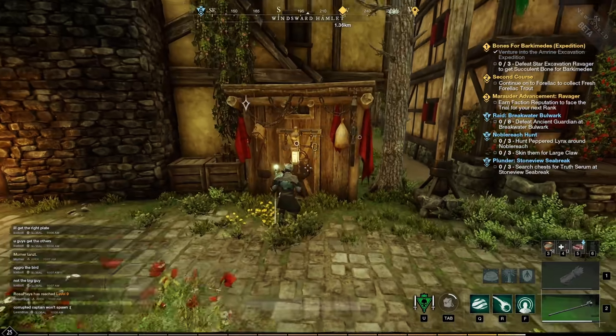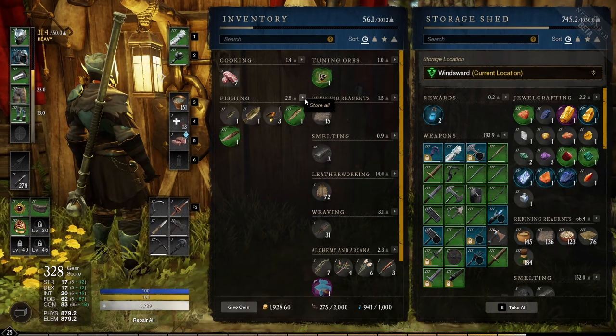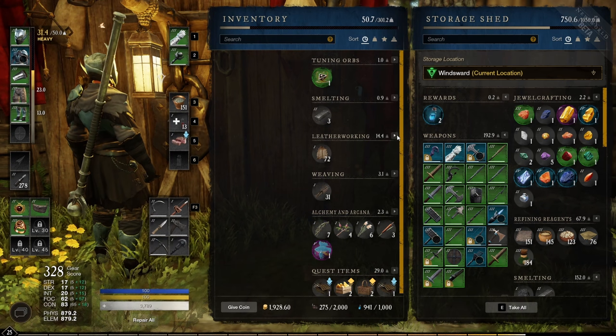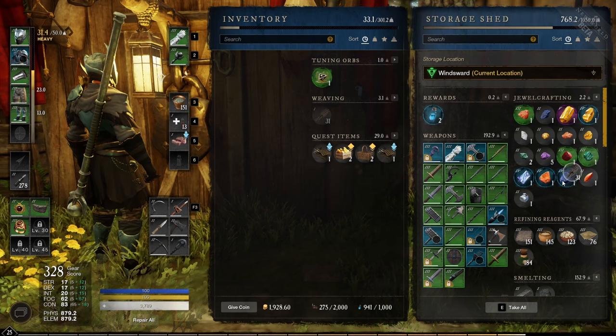An easy way to transfer all your items is to go to your storage, click on the little arrow, and select transfer and store all. If you have a lot of stuff in your inventory, just click this icon and you don't have to drag each item into storage.